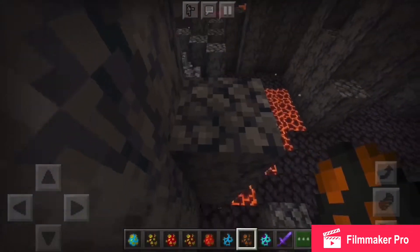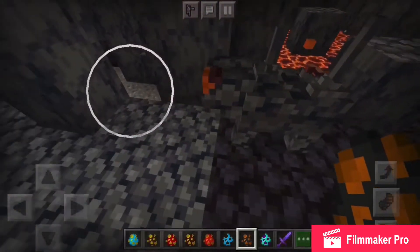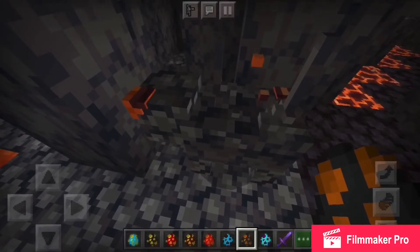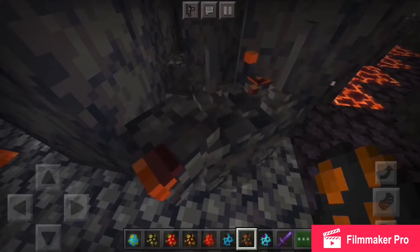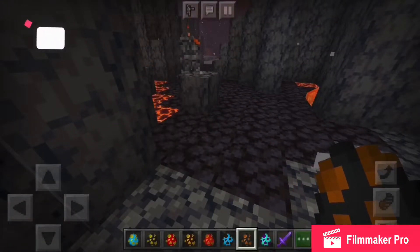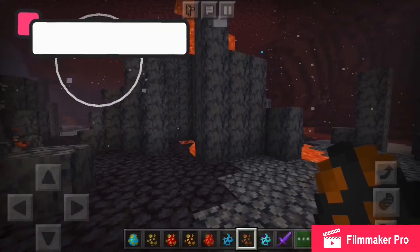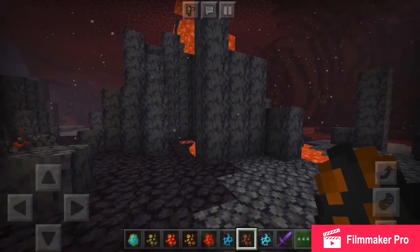So we have the Basalt Pig. To be honest, it kind of blends in with the basalt. They appear in Basalt Delta biomes. This entity is hostile towards players and very aggressive.